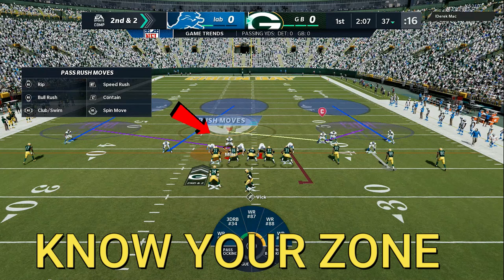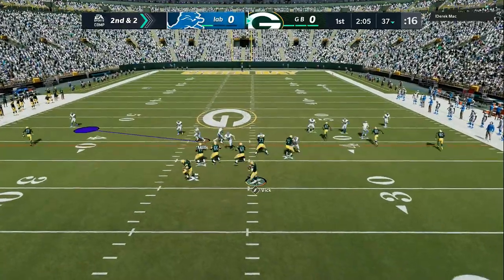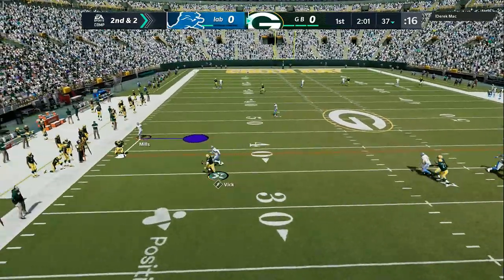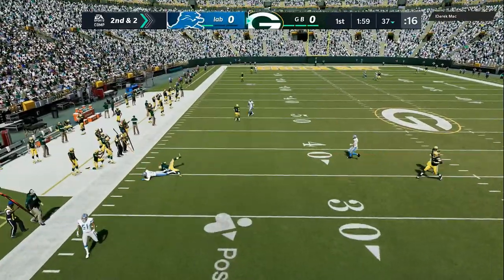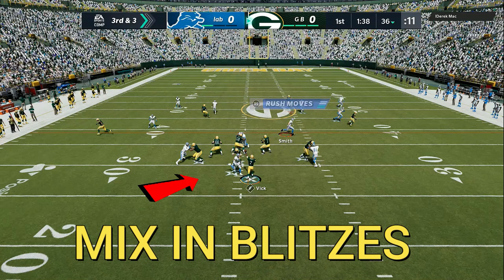Tip number 2: know your zone. When you make adjustments, if you are supposed to guard the left side of the field, make sure you are usering on that left side. I'm going to take this running back first and leave anything deep and open down the field available, because you can make adjustments to that.